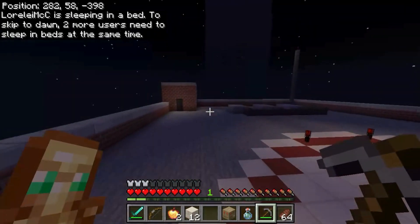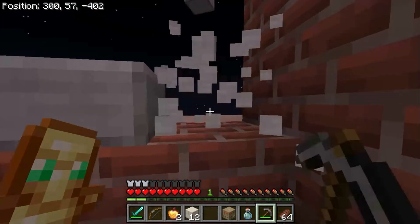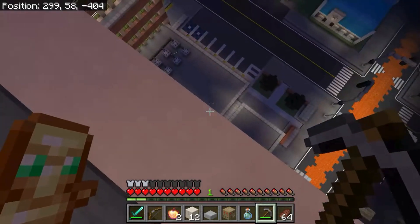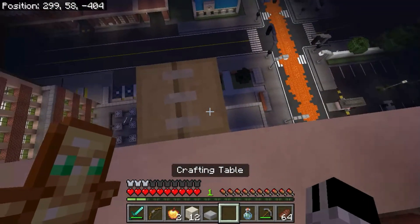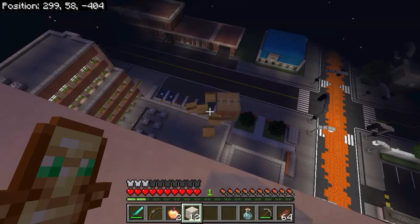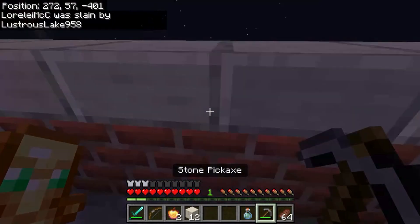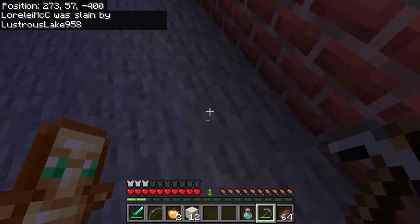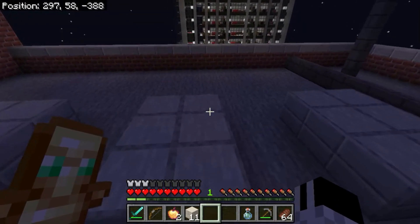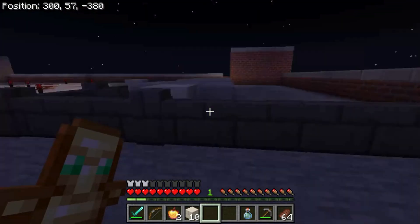Lorelei MCC just goes and gives away her location. We had a bed where we spawned, so if someone died they'd respawn right in the middle. You can see Lustrous went AFK and then just darts towards Lorelei and gets her. It's not even 20 minutes in — we're only 13 minutes in — one player is dead, and he has one more to go to win.